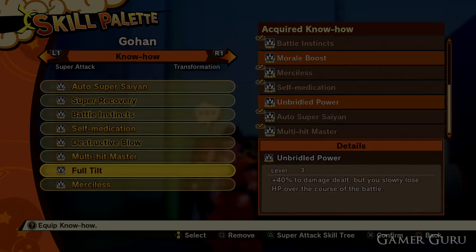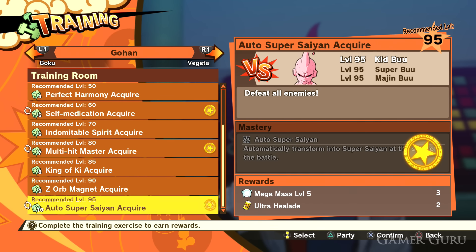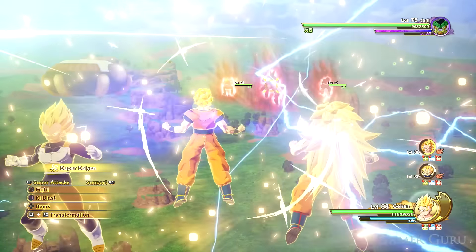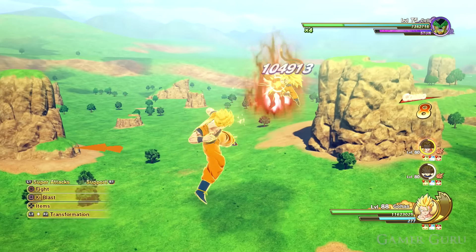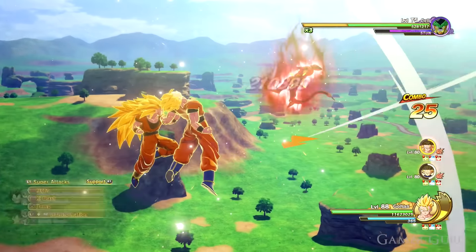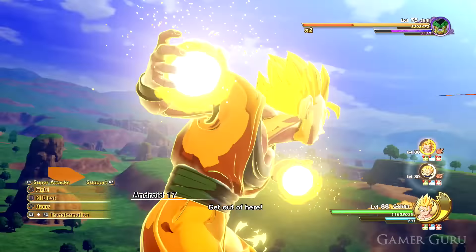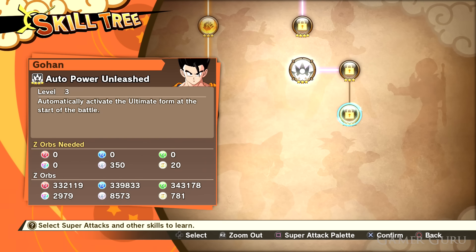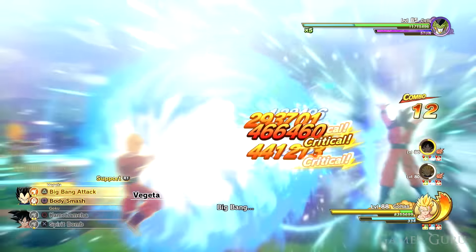We're not quite finished with the training room yet. The final ability you unlock here is called Auto Super Saiyan, and it is absolutely insane — by far the best ability in the entire game in my opinion. What it allows you to do is start every battle in Super Saiyan form, and you also don't consume ki while being in Super Saiyan. If your support characters can also transform, they will automatically transform at the start of the fight with you. Even at level 1, your companions will go straight to their max transformation possible. If you get all the way to level 120, you can start in Super Saiyan 3 or Gohan's ultimate form, staying there the entire fight because it doesn't consume any ki.